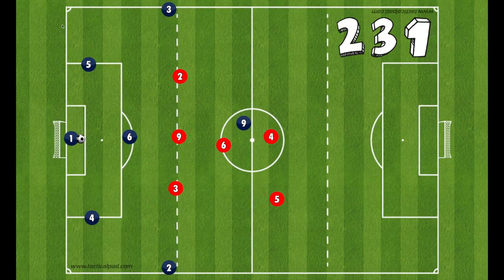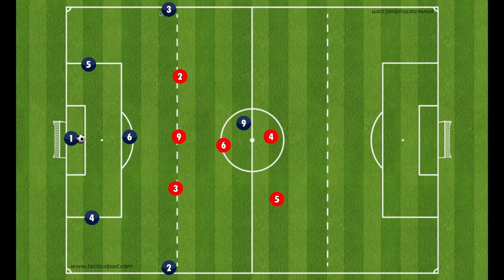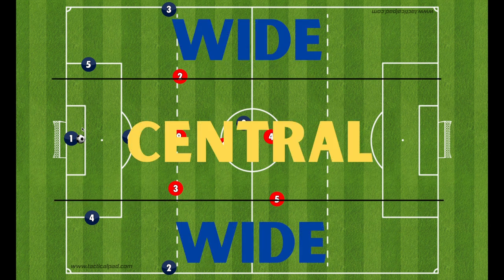Here we are set up in our 2-3-1: two center backs, three midfielders — our center midfielder and these are either fullbacks or outside midfielders — and we have our striker. I like to think about attacking and finishing the same way I do building out of the back and midfield transition in terms of where we are in the field. Are we wide or are we central? Because that's how we decide tactically what to do.